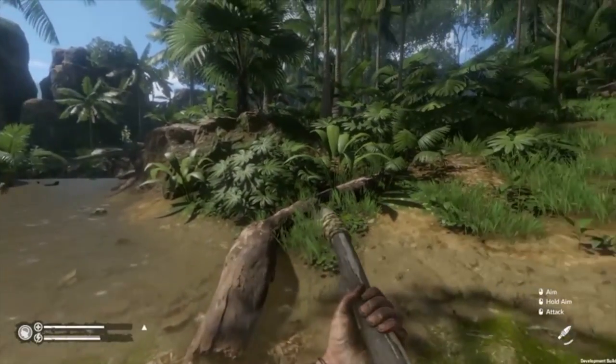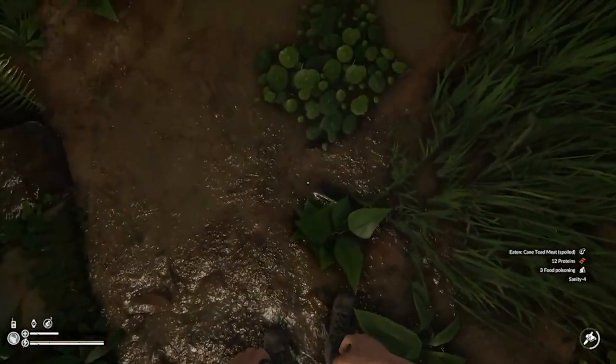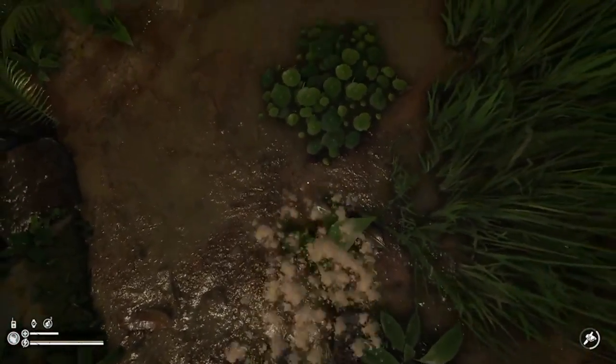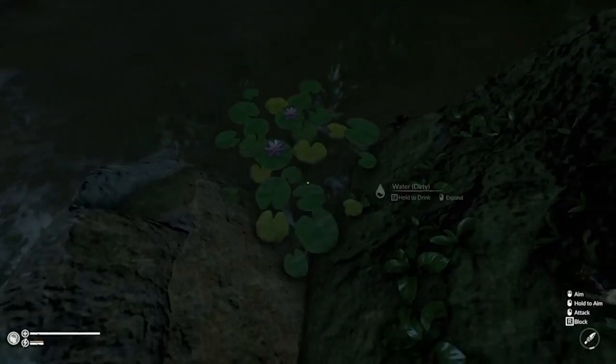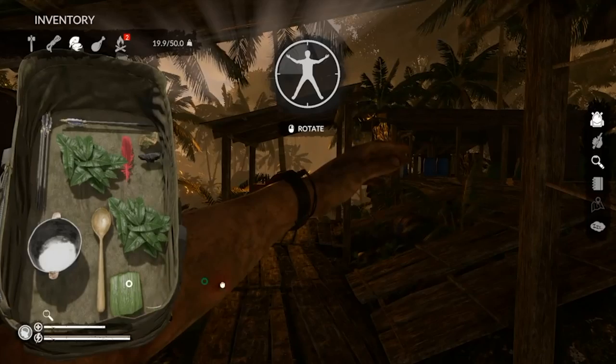Be careful — you may get sick if you eat raw meat. In the craft book, there are many herbal recipes for treatment. You will really need some herbs to relieve pain from animal bites, food poisoning, venom, and wounds.